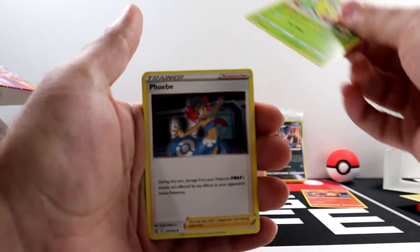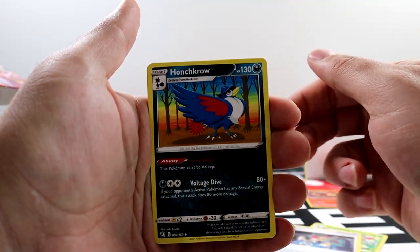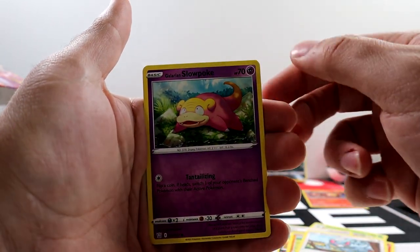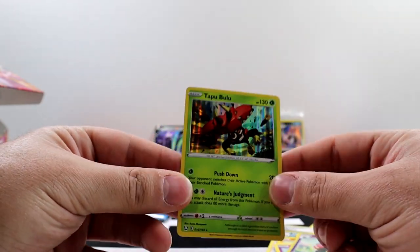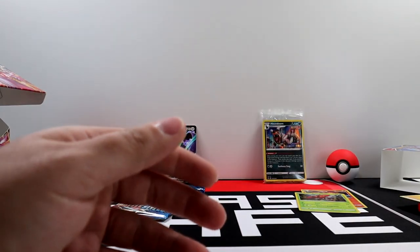We got a Weepinbell, Phoebe — I know there's a full art of this that people like — Honchkrow, Onix, Scolipede, Glameow, Galarian Slowpoke, Yamper, Cradily, and Tapu Bulu. I thought they'd get rid of the Bulus by now but some people like them.